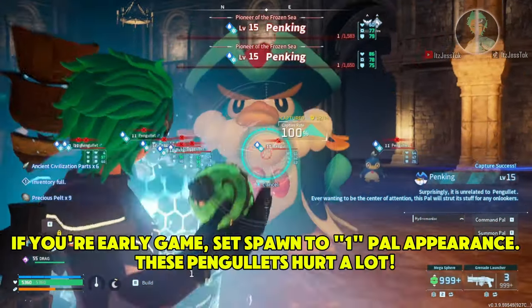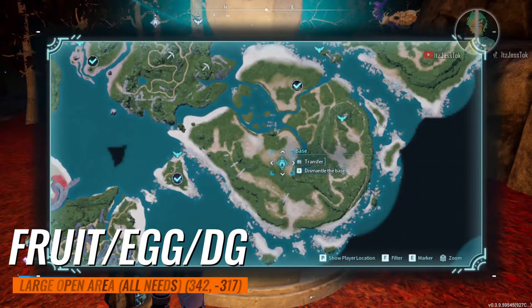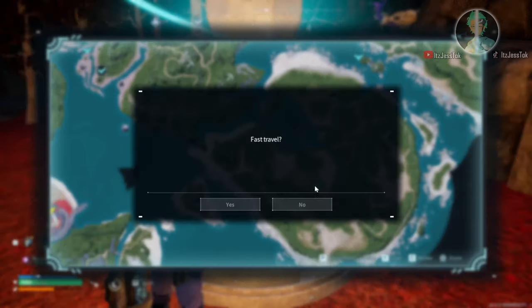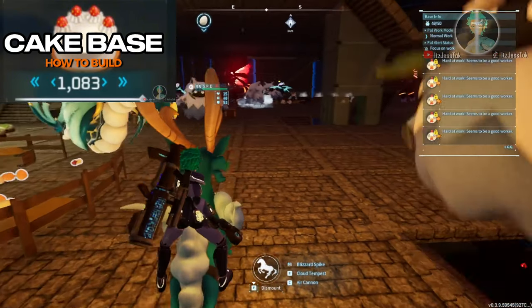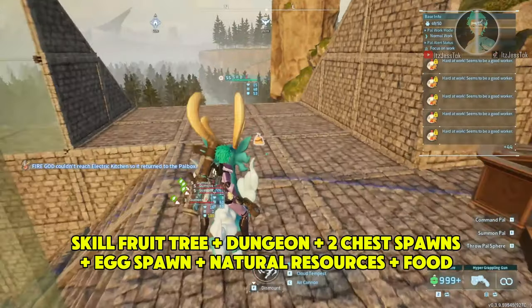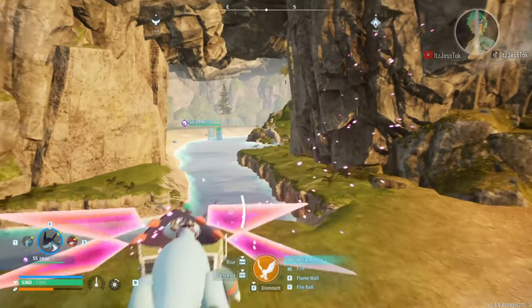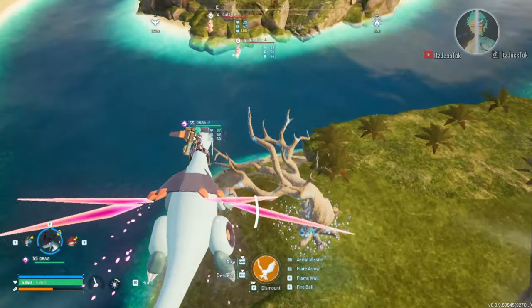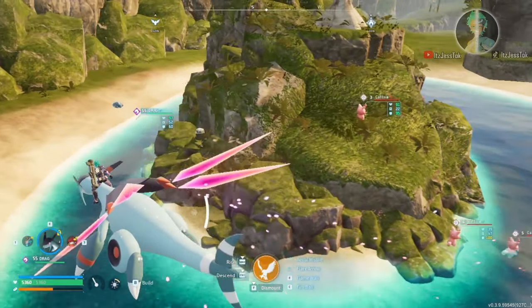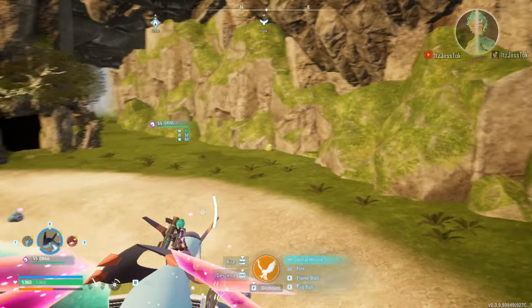If you're going to come in here, you have to be careful because the Pen Gillets will bombard you. Luckily, armor and a shield help. The next base location is the one I have a cake base for — link in the description. It can be for anything, but there are other resources too. Down here to the left is a chest, and inside is a skill fruit tree. Follow it to the middle island — Lift Monk, an egg, a dungeon to the left. Up at the top of the little island there's another chest. You've got natural resources, stone, trees, lots of pals, food, and a cage for a free pal.